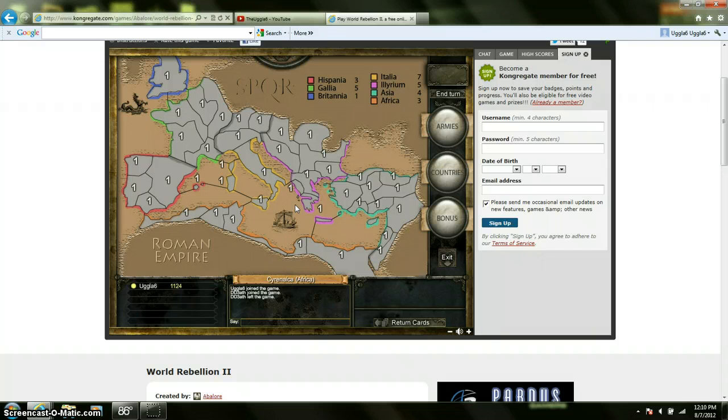I'm playing a Roman Empire map here that I just started. You have to sign an account — it used to be able to play without making an account, but now you need to make an account, not with Congregate where this game is from, but they have their own website now to sign up. So you can sign up there at worldrebellionii.com, or you can just go to Congregate, go to Multiplayer Games, and it's going to be right there and it will take you to how to make an account.